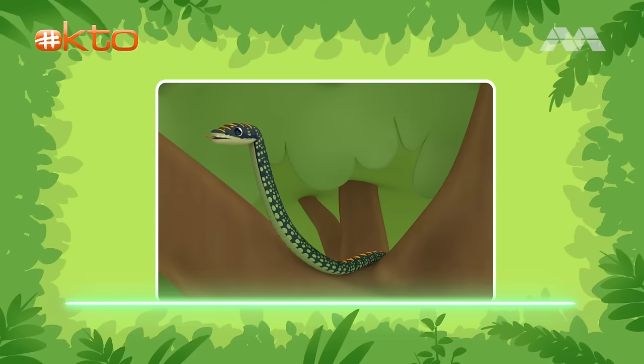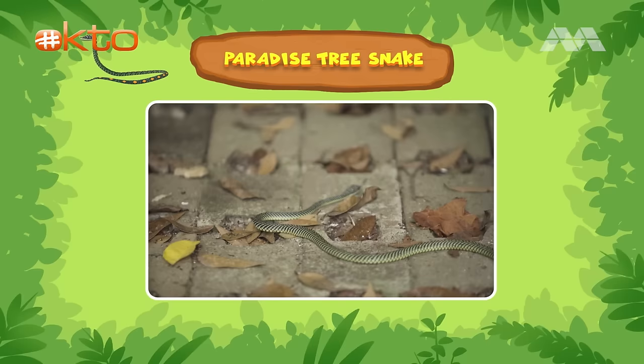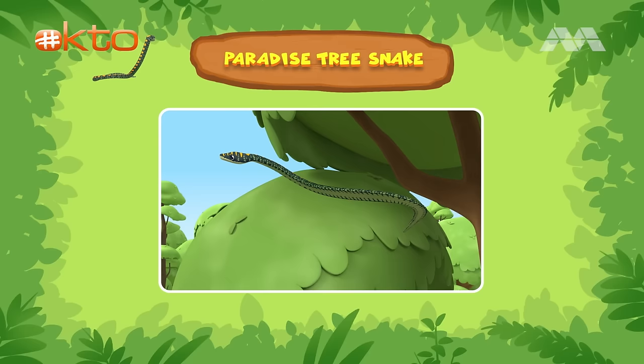Let's find out more about this snake. It's a paradise tree snake. It can be found in mangroves, forests, parks, and even urban areas. Paradise tree snakes are gentle and shy, but they're venomous, which means they release a poison through their bite. Even though their venom is weak on humans, it's safer not to approach them.